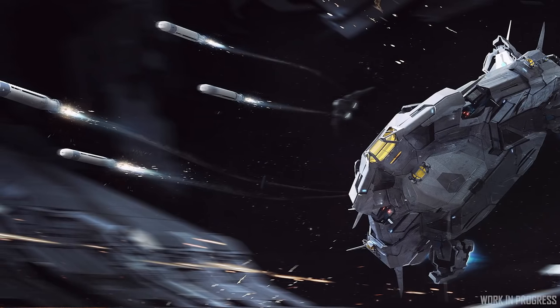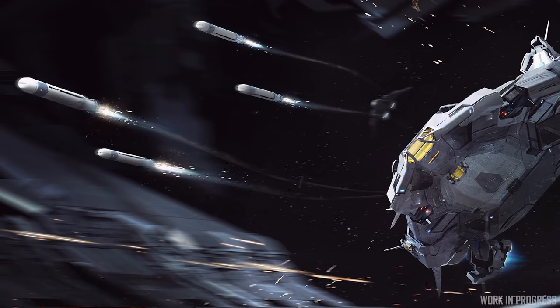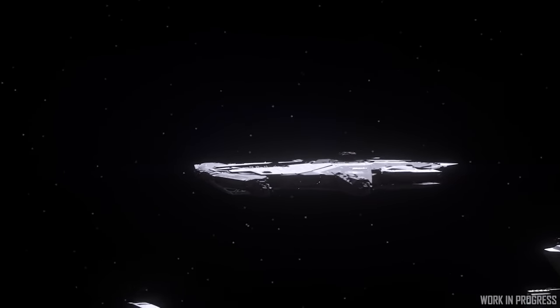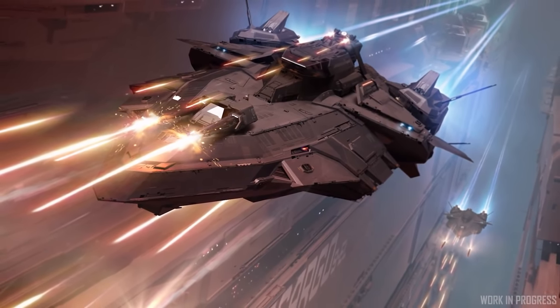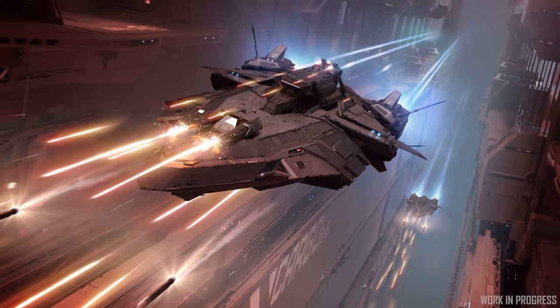The Polaris is a long-range torpedo boat in the capital ship fight sense. The Hammerhead is an anti-fighter screen, but the Perseus is a military ship that is about destroying other big ships. It sits somewhere between the roles of the Polaris and the Hammerhead — mid to long-range consistent sustained fire, primarily at larger targets.